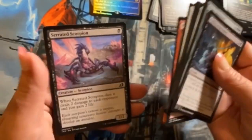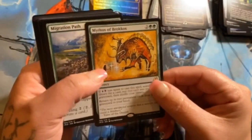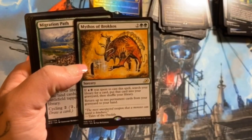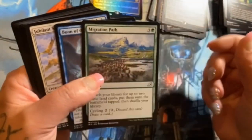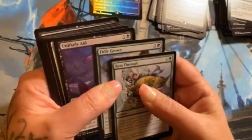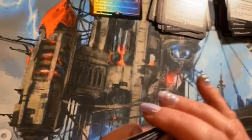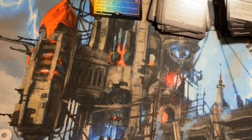No more alternates in there. Another Serrated Scorpion though — again, that guy is amazing. When he dies he deals two damage to each opponent and you gain two life, and it's a one-drop 1/2 — it's ridiculous in sealed, just good. Mythos of Barkkus — these arts are really neat, like cave paintings. Migration Path, Boon of the Wish-Giver, Jubilant Skybonder are the uncommons, no alternates.